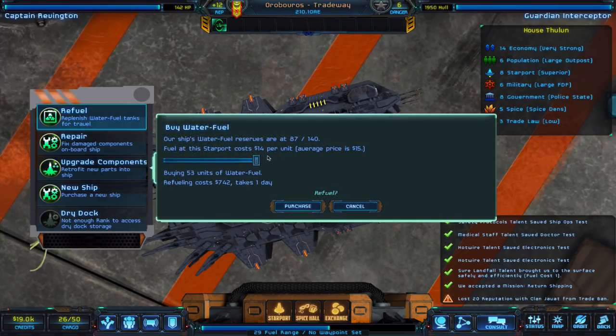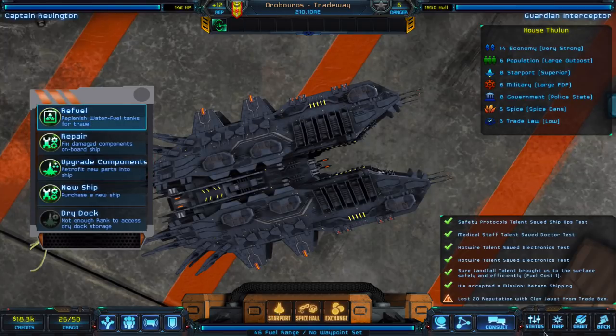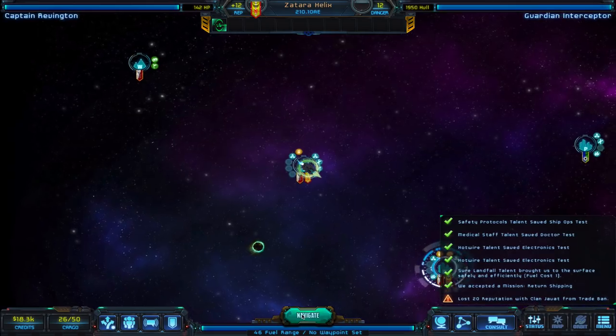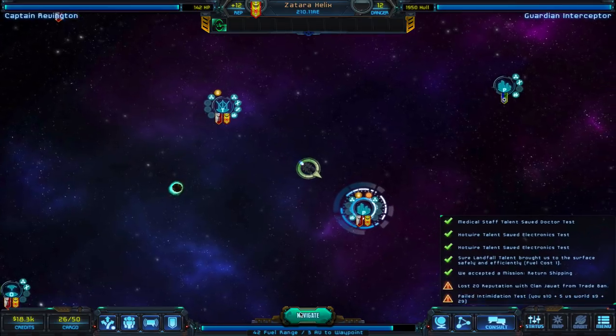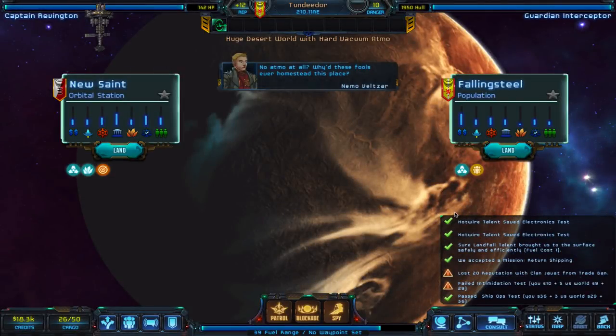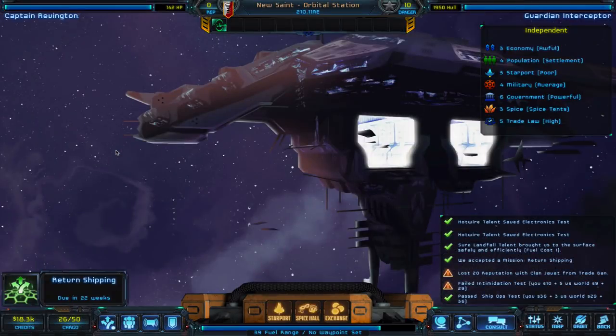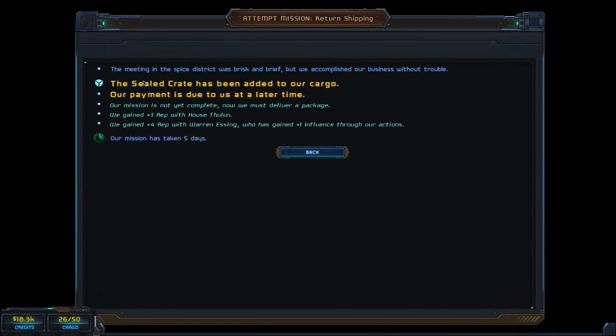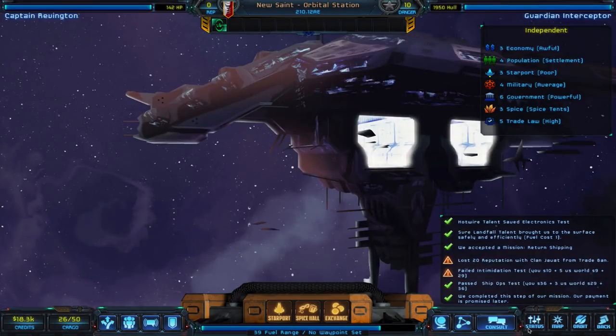Let's see what fuel is like here — $14 a unit. That's pretty high, but let's just get it so we don't have to mess around with it. We go out to space. We have our mission here — 22 weeks to get it done, no problem. Everything is right here in this sector. So it's on here: return shipping. A crate has been added to our cargo, we have to take it back to the Prince. We gain some rep with the Prince and he's gained one influence back.